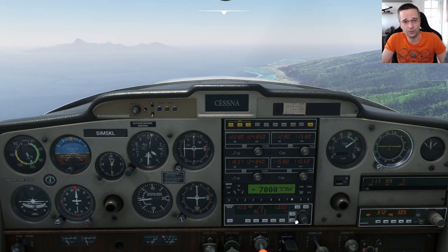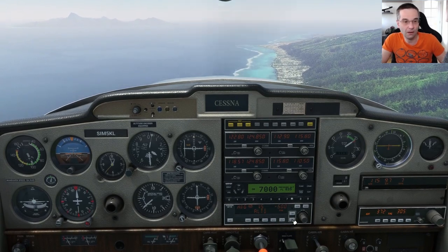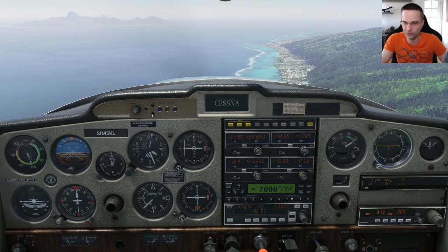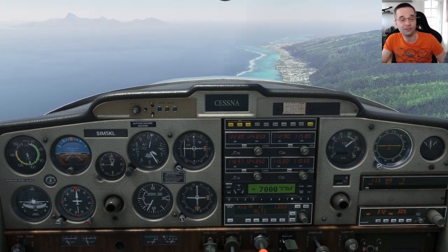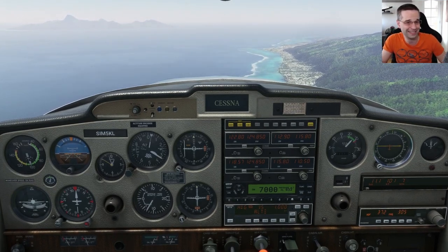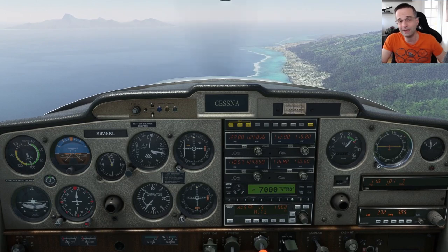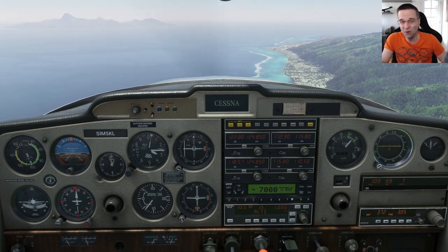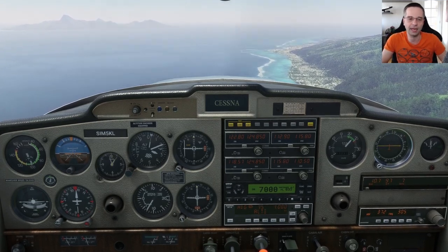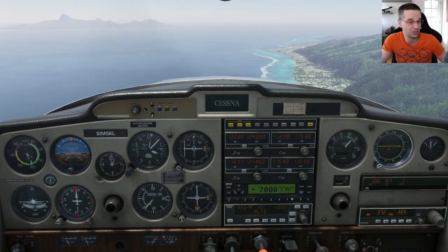For the descent I use the 3-to-1 rule to calculate how long it's going to take me to get to pattern altitude. Since I've got the DME on and it's tracking the VOR at the airport I can easily tell how far out I am, making it easy to time correctly. I use around 2,300 RPM and a descent rate of between 500 and 700 feet per minute to hold on to as much airspeed as possible, and I really only slow the airplane down as I'm entering the traffic pattern or once I'm on the final approach course for a straight-in.